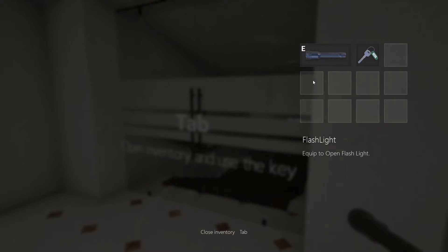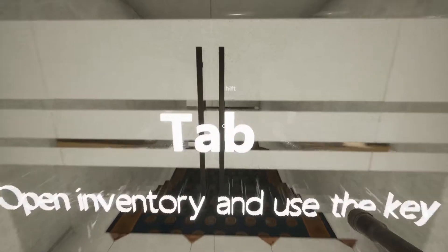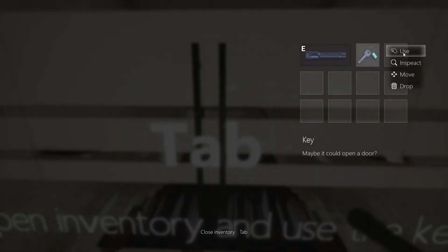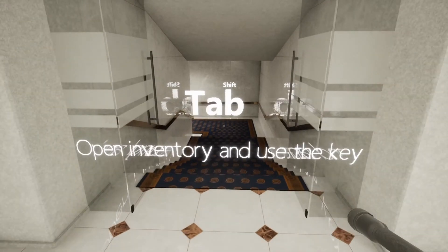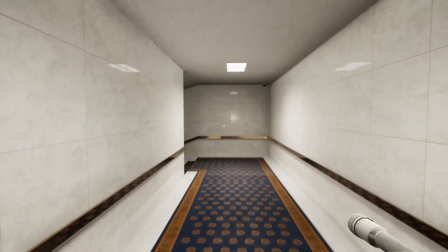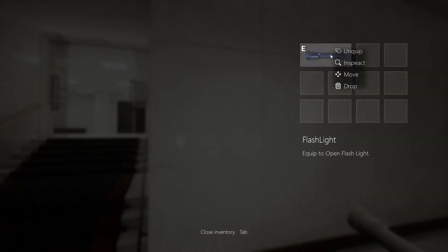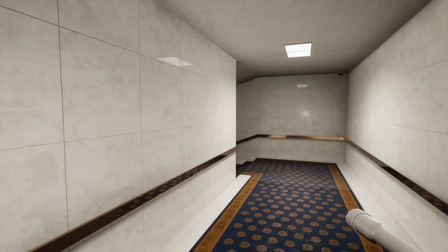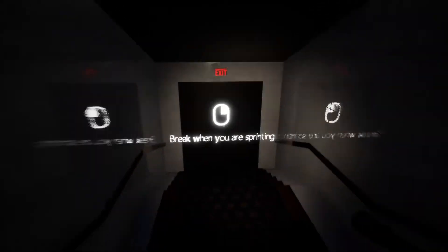Check out these new optimizations. Tab — it's been a minute. So that's new, a little bit. Open inventory and use the key. The flashlight does not seem to be working? That's going to be pretty important. Oh, it's just on, okay.